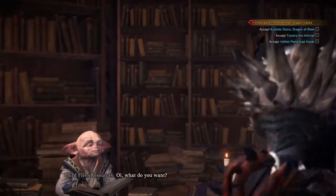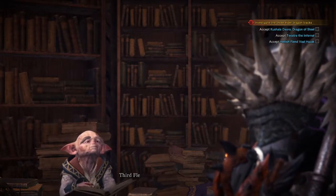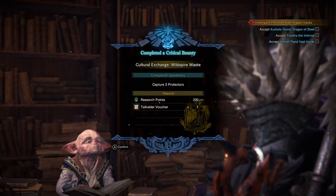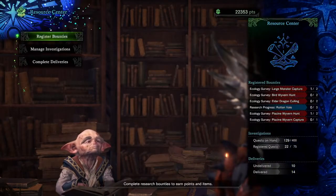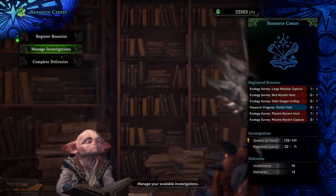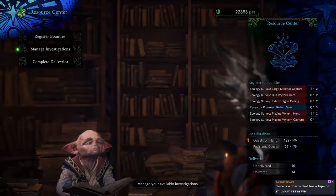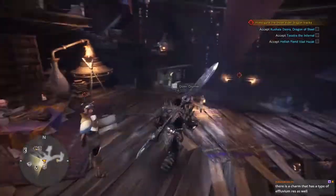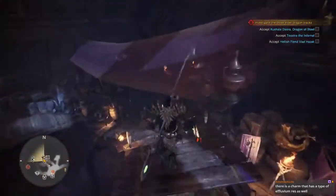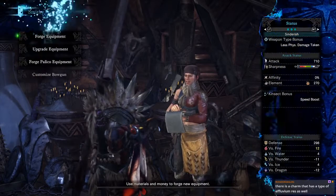Resource Center? Rude. Oh, this is the bounties thing. I never knew this. Cool. Oh yeah, there is a charm — I should probably look into that, because I might actually wear that instead. In before I can't make it.